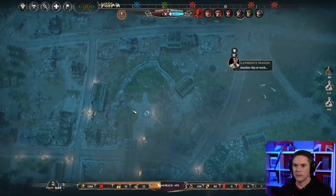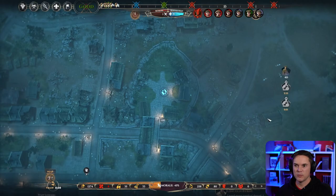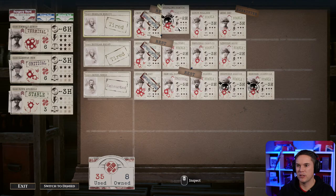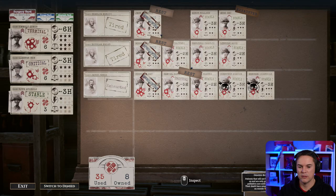Do we have the engineers back? Not yet — I'd like to click on this but we need them first. I need to look in this terminal — critical, stable — oh my god. We absolutely can't save everyone, so we're going to have to put some strong priorities on here. The guy who's critical — unless I amputate — we can't amputate because I don't have the upgrade, so we're going to make some pretty tough choices.